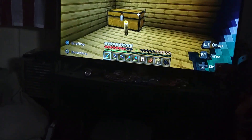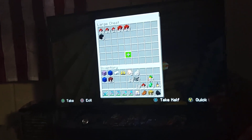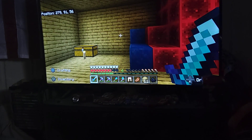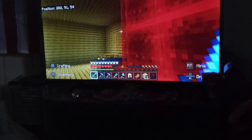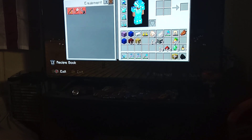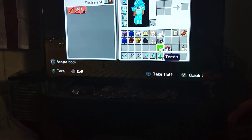Over here it's like a little - I don't know what you'd call that - treasure room. Usually we have some diamonds and emeralds here. And then in this room over here, we are starting a library. Here's our enchantment table.